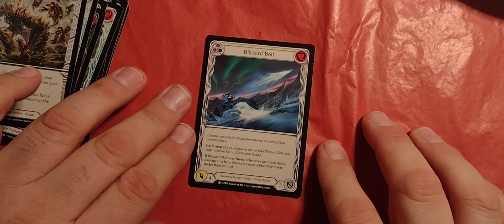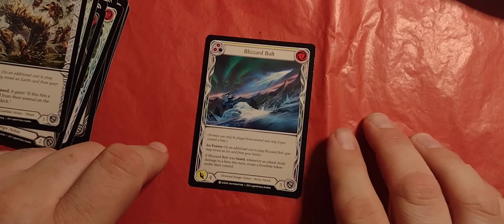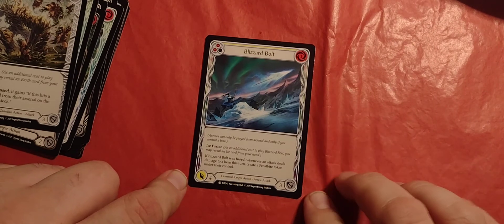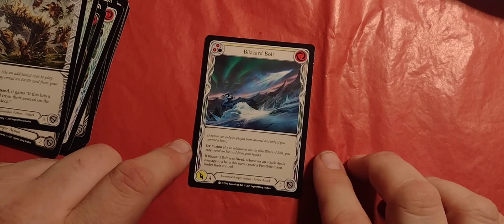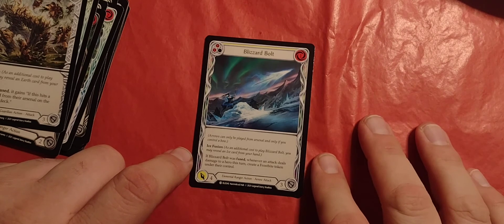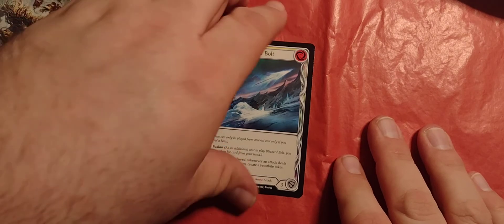Blizzard Bolt. Two pitch, one cost, yellow level with four damage, three defense. Arrows can only be played from arsenal. Ice fusion — if Blizzard Bolt was fused, whenever an attack deals damage to a hero this turn, create a Frostbite token under their control.